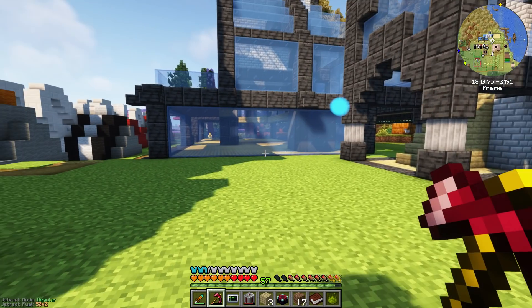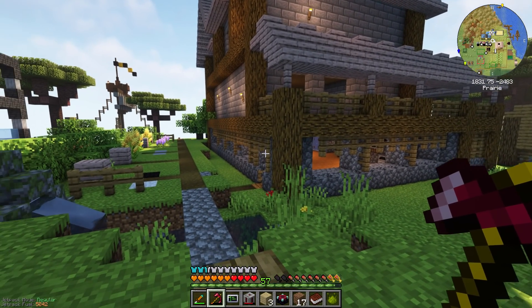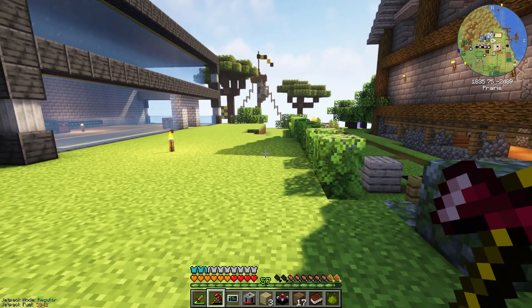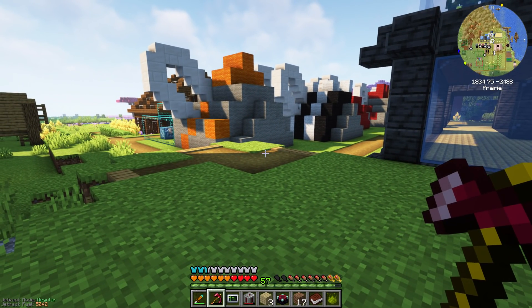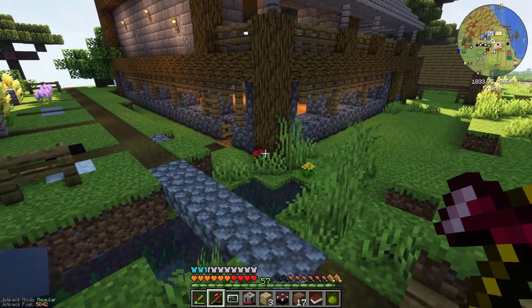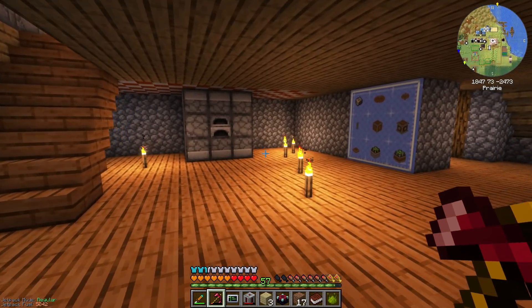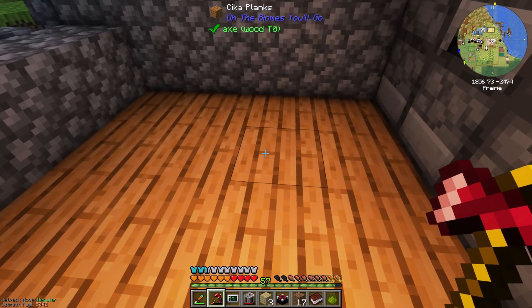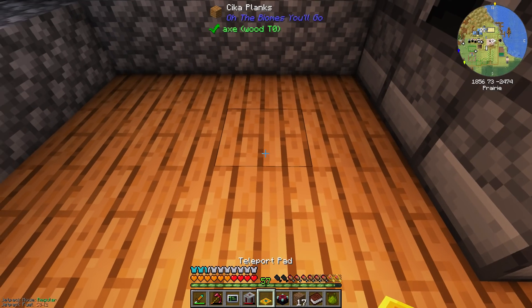So the mining dimension - where are we going to put the portal to the mining dimension? Well, I feel like in the end we probably want a portal room. We're going to have to go to different places all the time, and having a teleporter room dedicated to where we want to go is probably a really cool idea. But I haven't been in my basement for ages. So for now, we're just going to put the teleporter to the other world here.